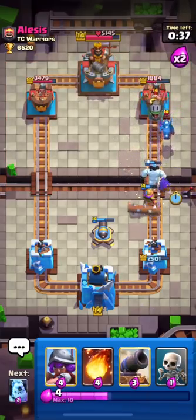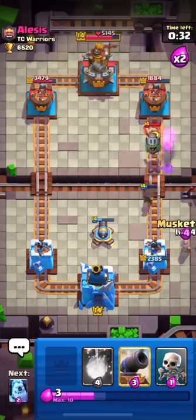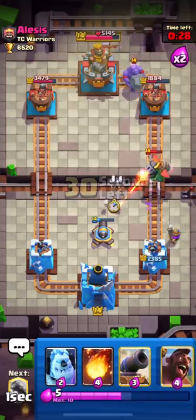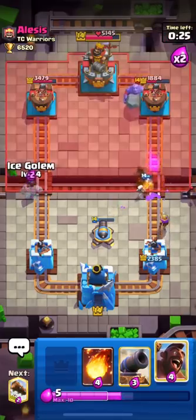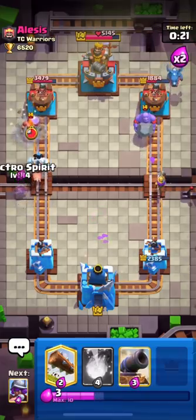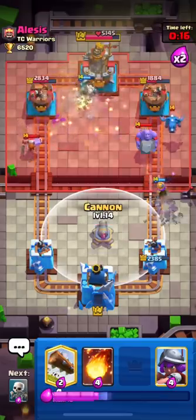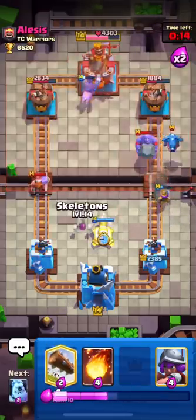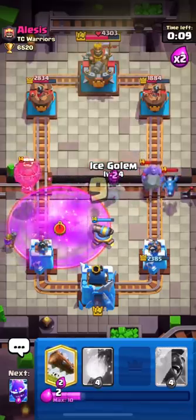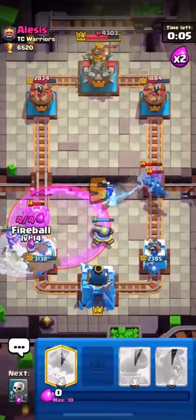If I could have Fireballed it would have been great. Our Musketeer should be able to take out the Electro Dragon but not the Inferno Dragon. I think he's about to do a counter push so I'll send my Hog and Ice Golem on the left side. I'll preemptively put my Cannon on that side — but he used his Balloon on the other side, which is not good.